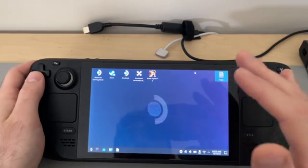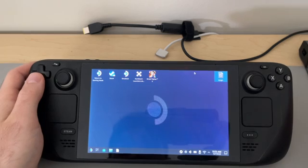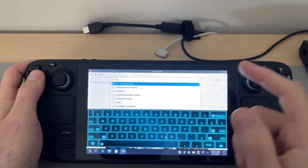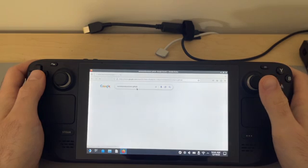So I was like, you know what, I know there's a way to get other launchers on here other than Heroic, let me just do that. And I did, and it works great. So whatever launcher you have, connect to the internet and type in 'non-steam game launchers GitHub' — and it popped up. Just click on this.